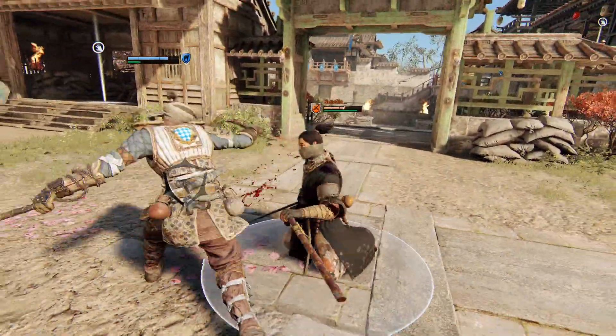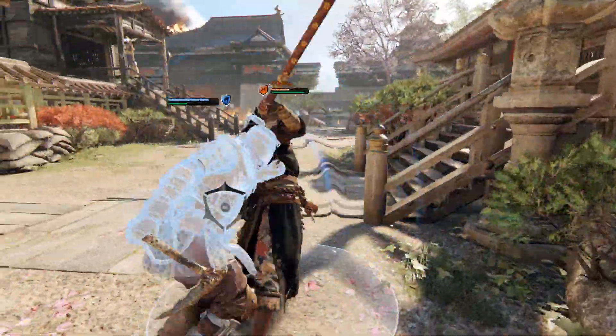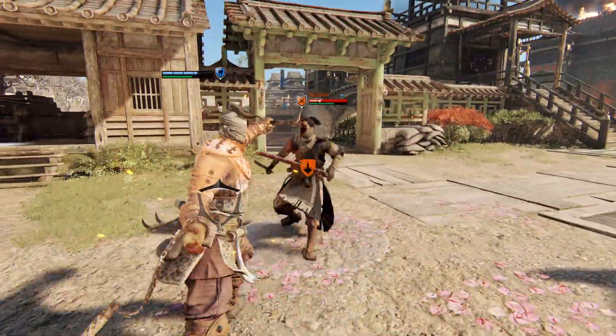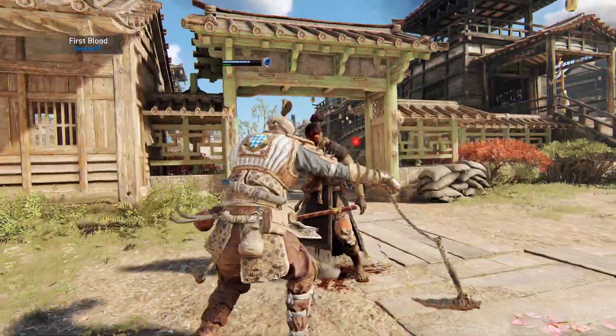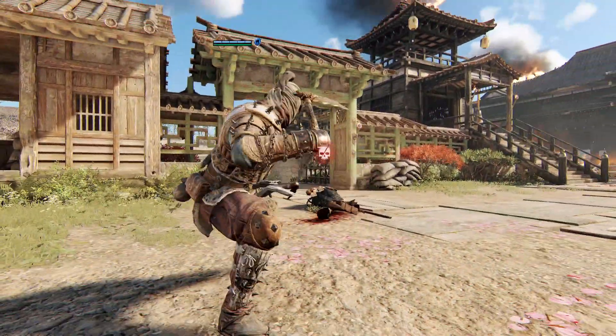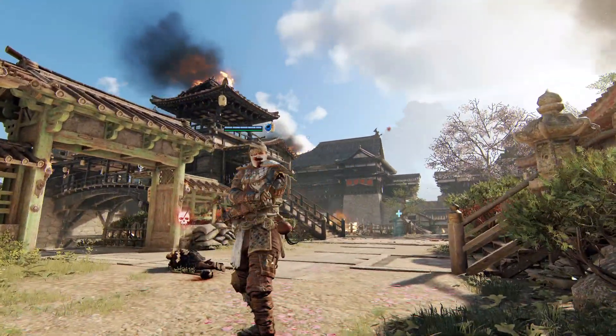Shinobi also has an increased chance to get deflects thanks to the unique ability to double dodge. This lets them minimize the options of mix-ups between bashes and undodgeables, since they can pre-dodge a bash and then double dodge to deflect if the opponent used a slower undodgeable attack instead. Combined with kicks out of any dodge and backflip recovery cancels, Shinobi's defensive toolset is very potent indeed.